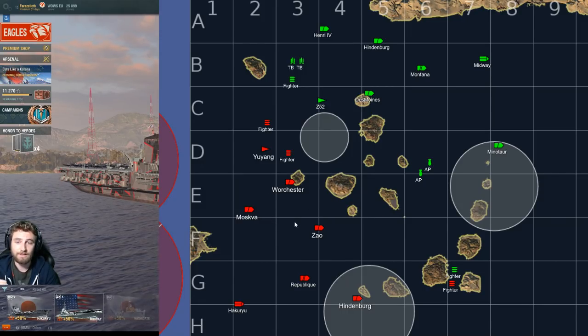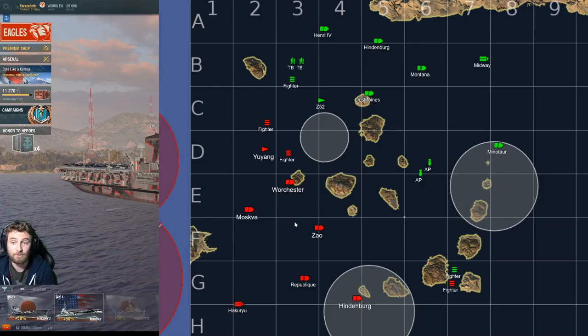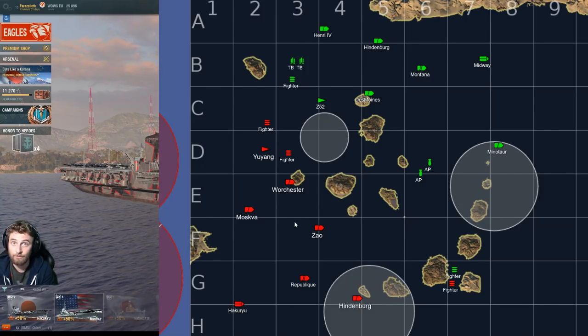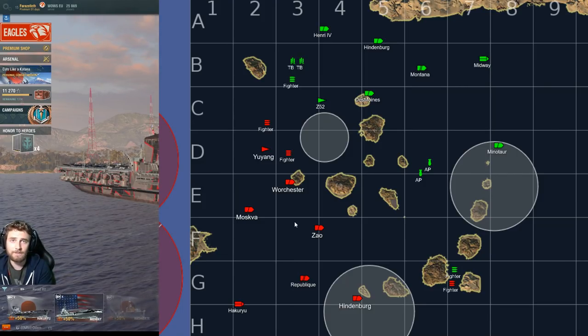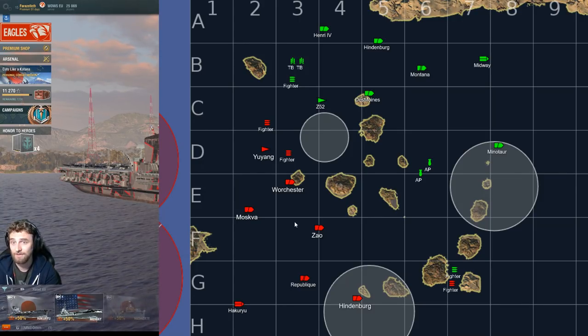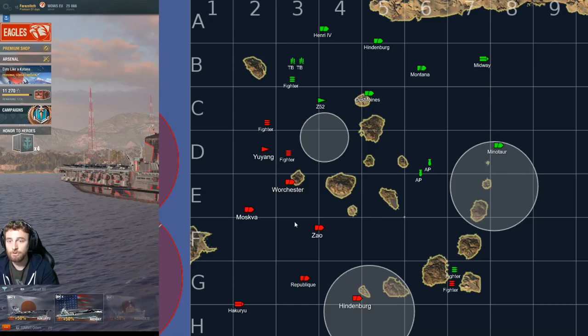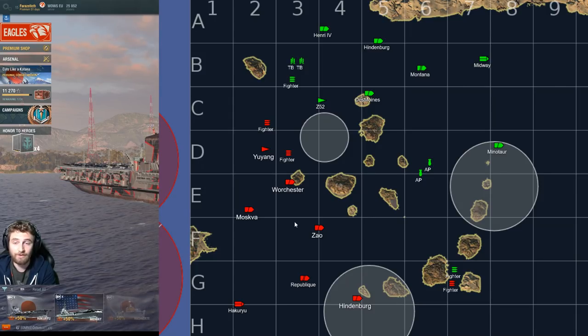As a destroyer, you need to be normally observant of enemy radar, which you may not have focused on in clan battles, but you also need to be observant of enemy AA ranges. Am I inside enemy AA range? Am I inside friendly AA ranges? If you want to go for the cap, not only do you need to be inside friendly radar range, you actually need to be inside a friendly AA bubble — even if it's just passive AA.